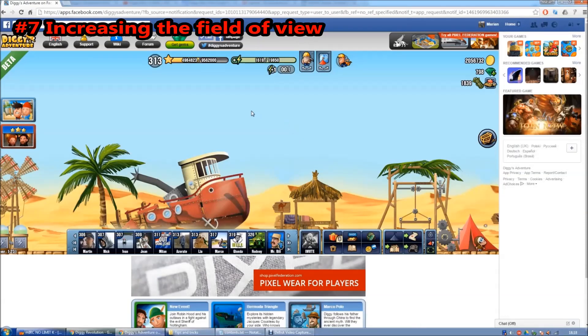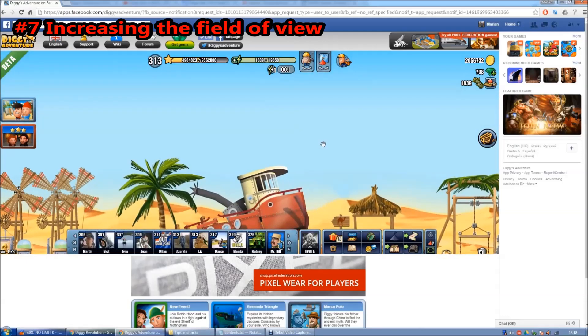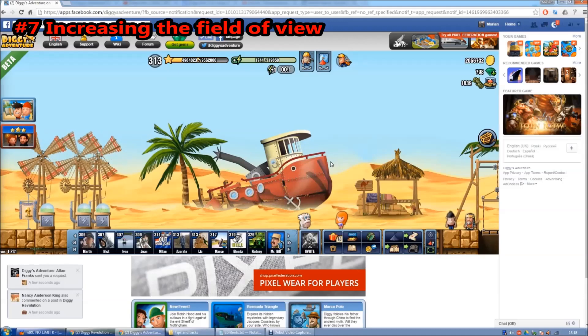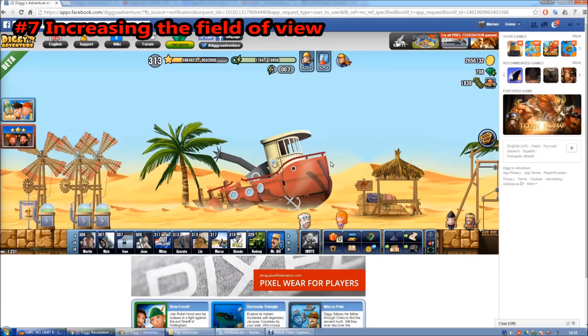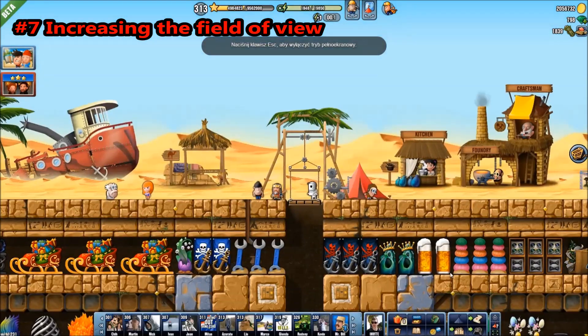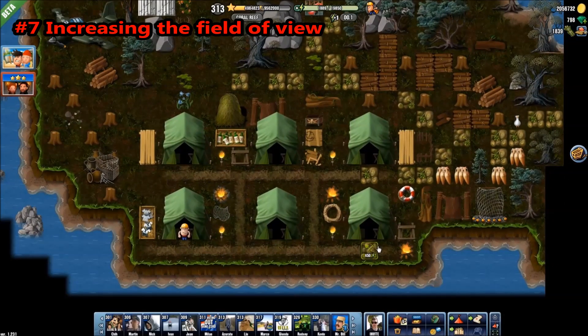And finally, last but certainly not least, is a trick which allows you to enlarge your field of view — the range of view in the game. Many people may not be aware of this, but how much you see in the game actually depends on your resolution and your screen. So if you have a big monitor and high resolution, you will see a lot in the game. But there is a nice little trick that allows you to see even more. So first let's go to full screen — the normal full screen for my monitor. Let's go to a mine to see how it looks. That's what I see on one screen normally, without tampering with any options.